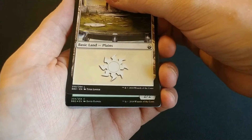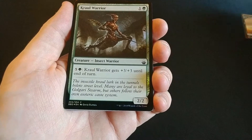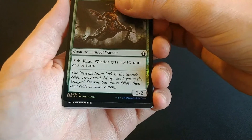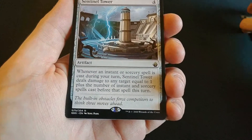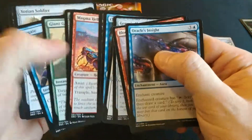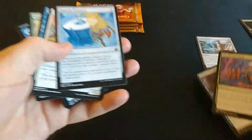Alright, pack one. We have a Crawl Warrior as a common foil and we have a rare Sentinel Tower. Checking through the uncommons briefly — nothing super valuable. That's a good card, put that to the side.